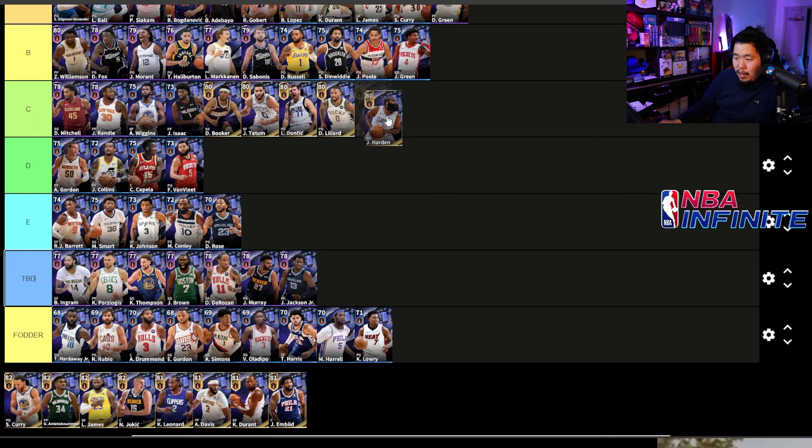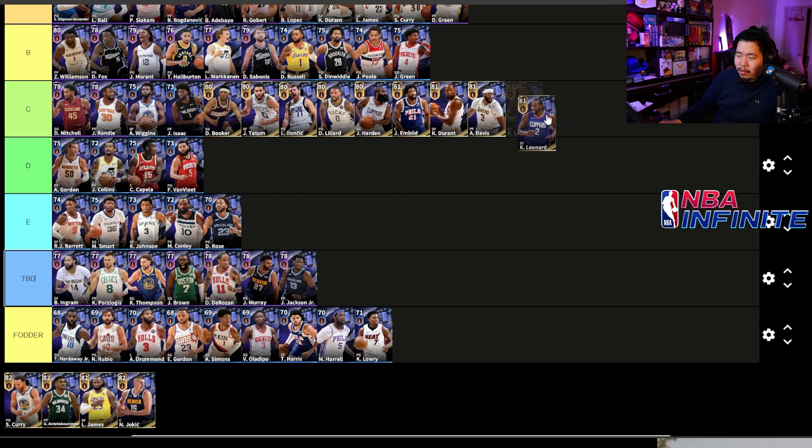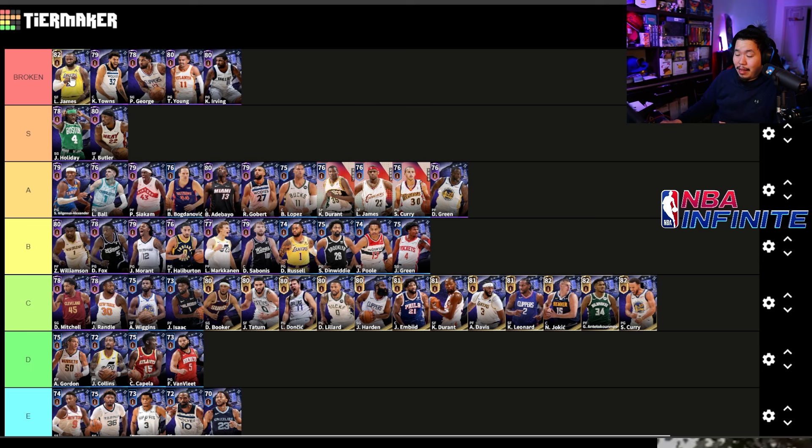Now we get to the legendaries — this is where it gets very spicy. I'm moving them all to C for now. We'll assume they're at R5 since that's the most realistic. LeBron James is definitely super broken — I played against an 89 LeBron and he slashes the basket, passes the ball, shoots threes, gets blocks — literally does everything. Absolutely broken; definitely one of the players you want to get.